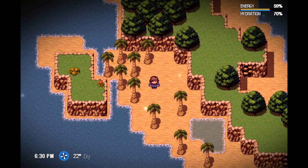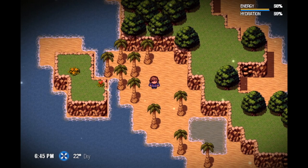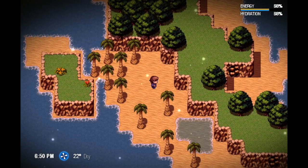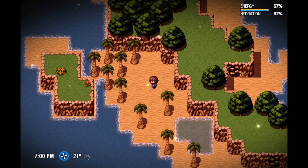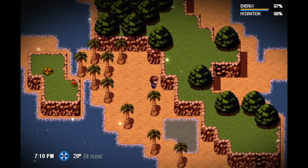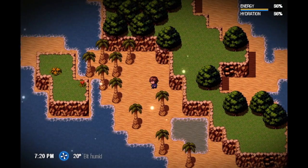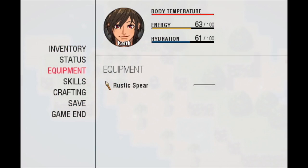Welcome to a very interesting episode of the developer log of Unbail. This is a video I've been meaning to make for a while and I'm really excited to finally show this to you guys. This is the explanation of how the fire camp simulation works — it's really interesting, so we're gonna jump right to it.